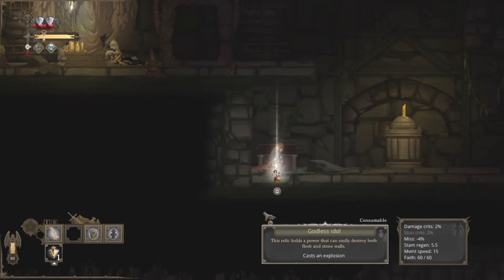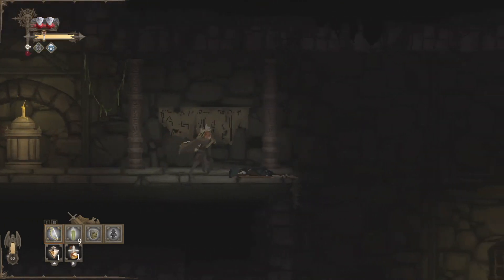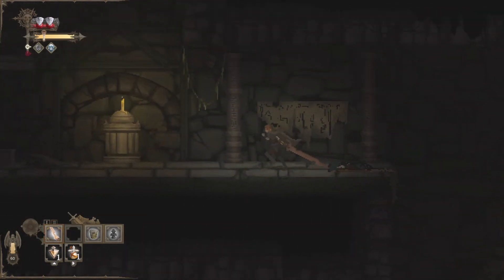Let's check out the chest here. This is what we need to access those flimsy parts of the wall where they're very broken. Godless idols — cast explosions. You can either use this on enemies to do some damage, or you can actually use this to take out those weak parts of the walls.